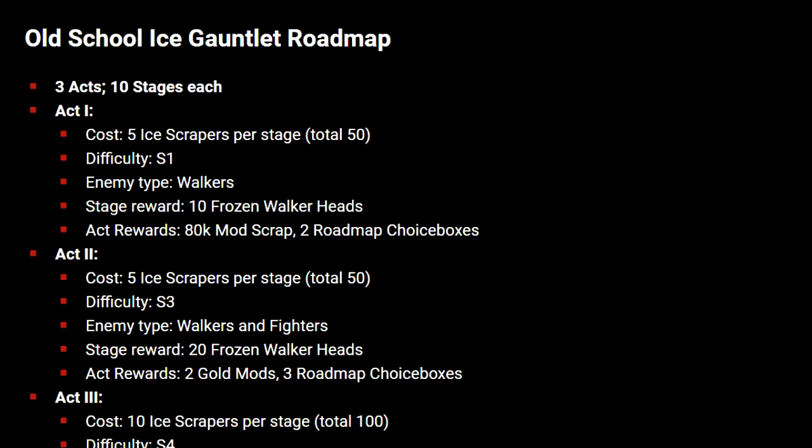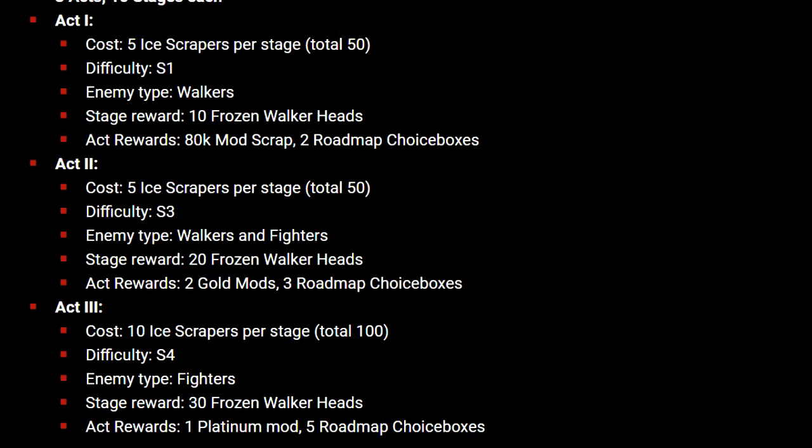Act one combined stage rewards total 100 frozen walker heads, and act completion rewards are 80 mod scrap and two roadmap choice boxes. Act two also costs five scrapers per stage for a total of 50, difficulty is S3, enemy types are walkers and fighters, and stage rewards are increased to 20 frozen walker heads per stage for a total of 200. The final act two rewards are two gold mods and three roadmap choice boxes, bringing the total roadmap choice boxes up to five.